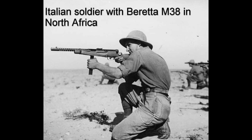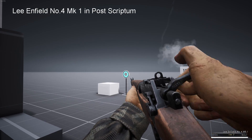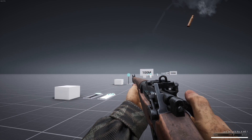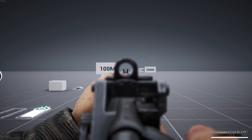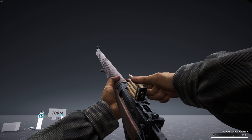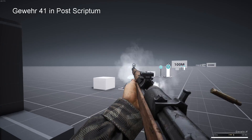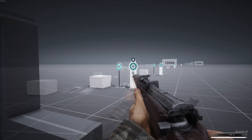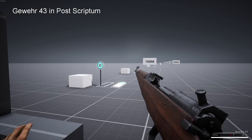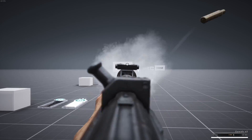When it comes to the main battle rifle, the primary weapon for the rifleman, support, medic, anti-tank and engineer roles will be variants of the Lee-Enfield for the British and the Kar 98 for the Germans. Both are bolt-action rifles, but the Lee-Enfield has an advantage with its 10-round magazine fed by 5-round stripper clips, while the Kar 98 only has a 5-round magazine. At the battles of El Alamein, neither side had a semi-automatic rifle. The Walther Gewehr 41 was formally adopted as the German army's first semi-automatic rifle, but this did not happen until December 1942 — too late for El Alamein.